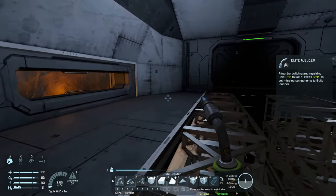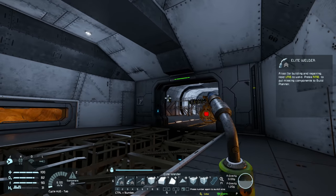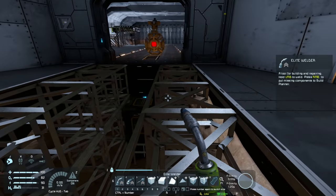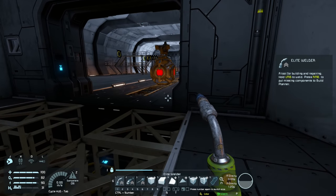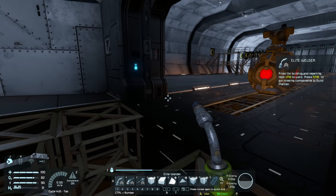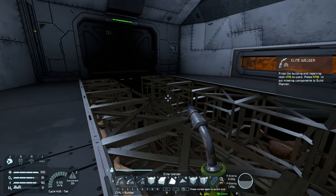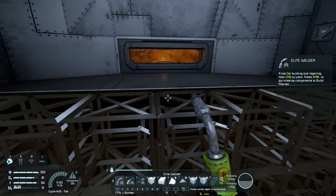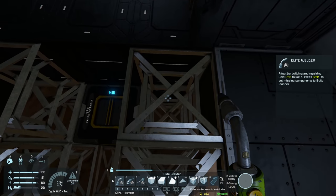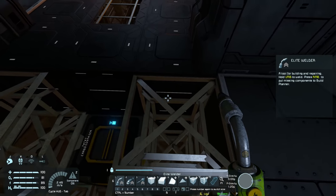Welcome back. As you can see, I've mostly completed this airlock. There is one other thing I wanted to do before I weld up these blocks. My plan originally throughout the base was to actually add in some sensors so that these doors automatically open and close for us. It's something I've just not really done, but I thought it was a good idea to do that now since all of these blocks aren't welded up and it's not going to be too much trouble.